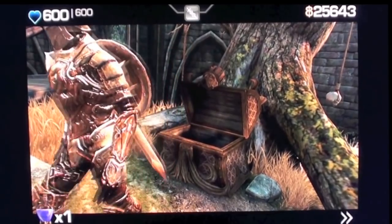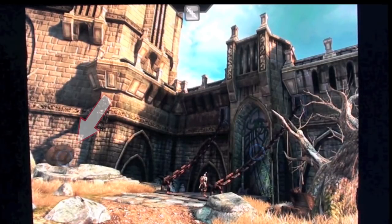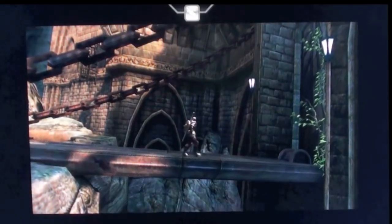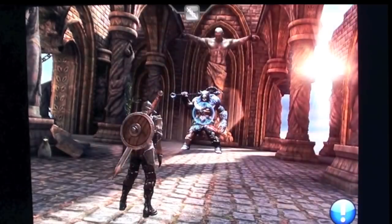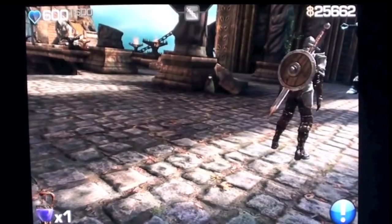There are two ways into the castle where the God King is. The first way is through the front door, which has more enemies but lets you level up a lot more. Then there's the well, which is much shorter to get to the God King faster, but you don't level up as much. Since my priority is to level up as much as possible, I'll take the door — but you can choose whichever you prefer. Make sure to look around and get all the money you can find; you'll need it to buy new weapons.